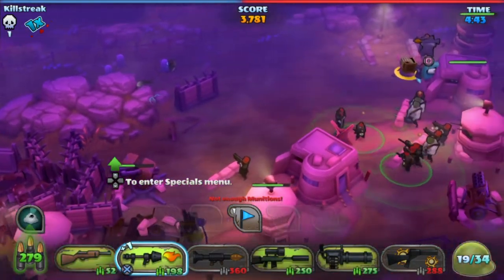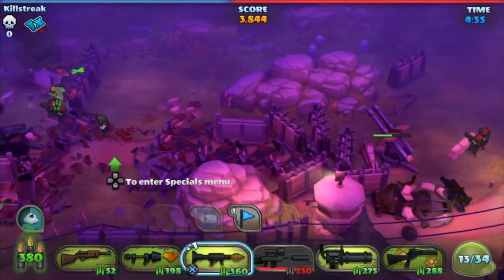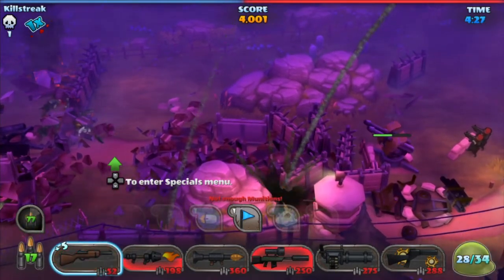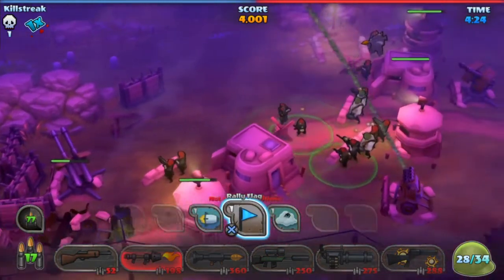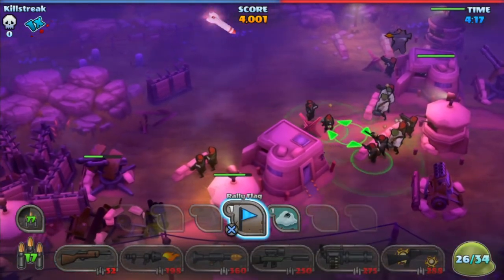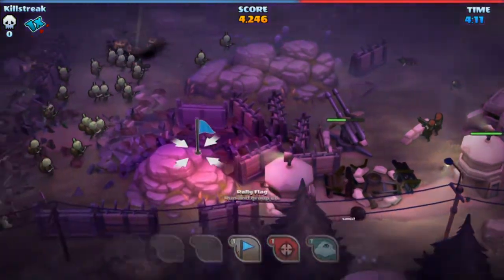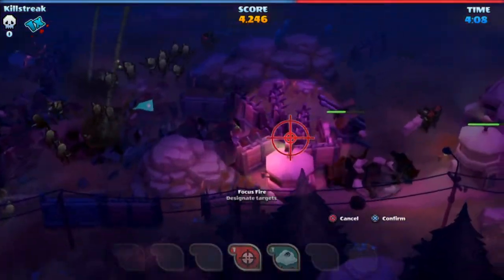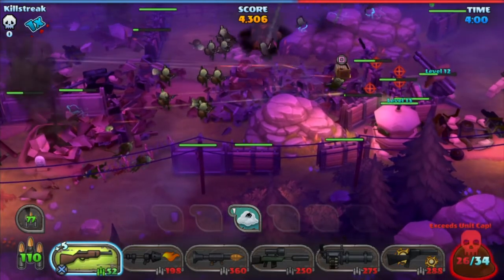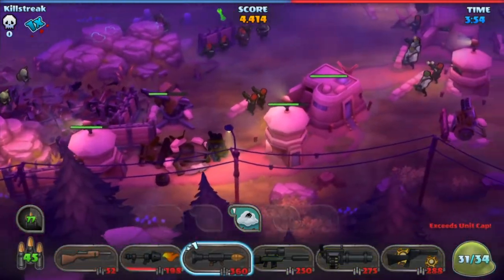I wish I can win it. We get another tear gas — that will be helpful if we have enough munitions to spawn troops. I always enjoy cool comebacks on the last minute. It doesn't seem like that will happen because of the large amount of units and structures. Rally flag! Focus fire — come on, please destroy that wall. Yes, they did it!